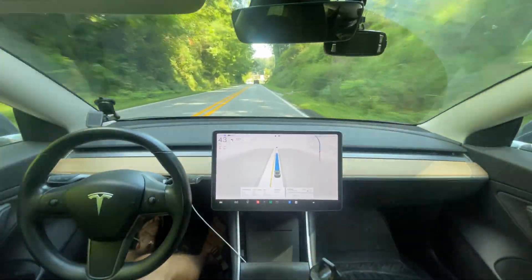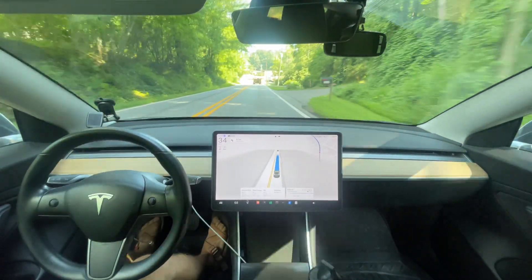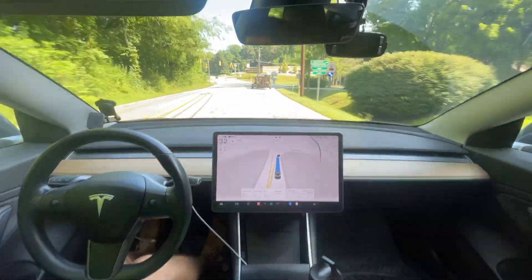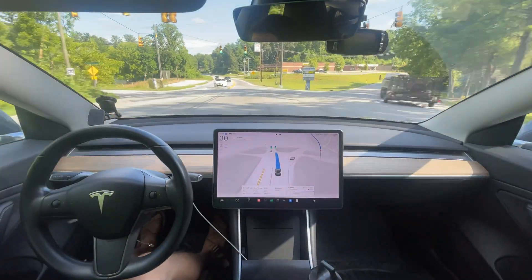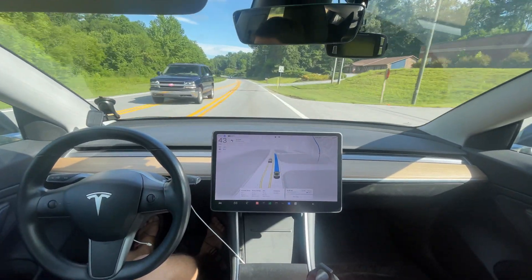That bird was like a half a foot from hitting my car. This is good behavior — it's slowing down way ahead of time going down the hill. Normally it would wait until it gets down the hill and then slow down. It passed this car — it could have kept accelerating a little bit more and angled out to the left, but that was overall really good.